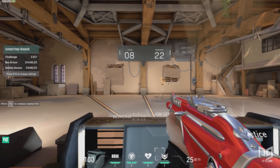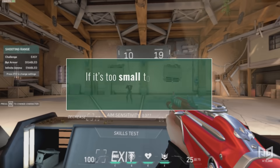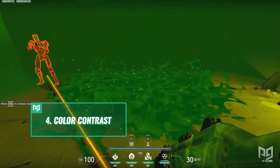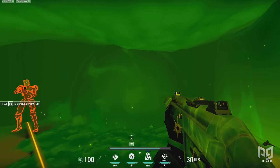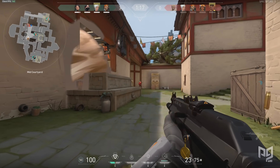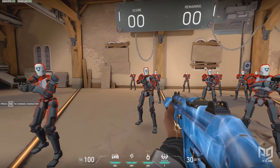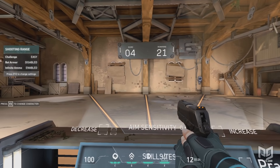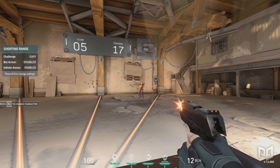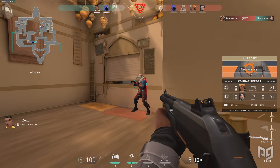Third, it cannot be too small — you need to actually see your crosshair. If it fully disappears over an enemy player, make it slightly larger. Fourth, color contrast — you need a crosshair color easy to spot against most surfaces. For example, a green crosshair will disappear against Viper's wall. Outer lines can be effective if used properly alongside movement and firing error settings, which show when you're able to shoot accurately — useful when learning the shooting mechanics.